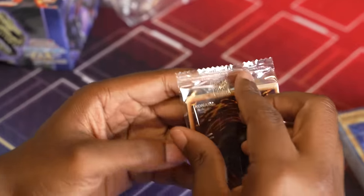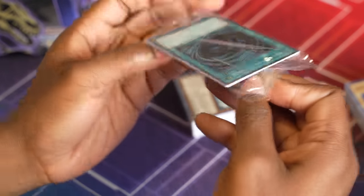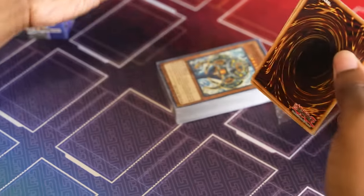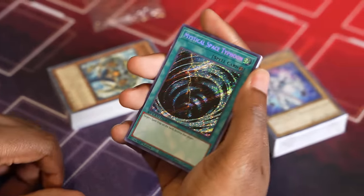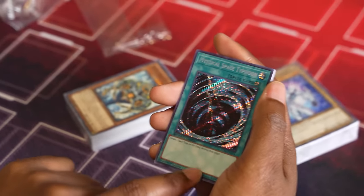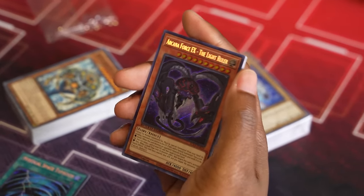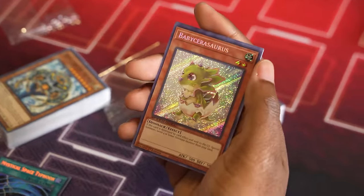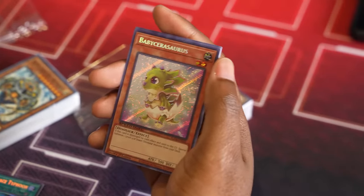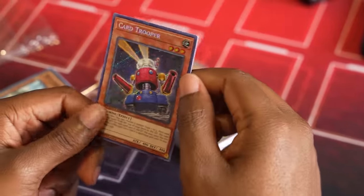Let me see what these secret rares are. It's a set of 20 cards but you only get four in a box. Some of these are cards that don't even have secret rare printings — so this part's always a lot of fun. We have Mystical Space Typhoon secret rare with that special Speed Duel foiling and watermark. We have Arcana Force X the Light Ruler — I don't know if this has ever been secret before. Baby Sarasaurus secret rare, and Card Trooper for all you Edison enthusiasts.